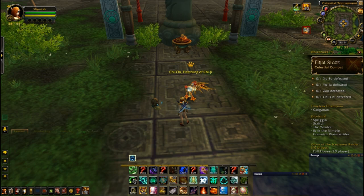I am at Chi-Chi, Hatchling of Chi-Ji in the Celestial Tournament, and we'll be going over how to do these last four bosses. I highly recommend doing them in order of hardest to easiest, because the easy one in here I've never had any issue getting down. You don't want to waste time killing the easy one only to get stopped by the hard one and have to restart the whole thing over again. So go from hardest to easiest.